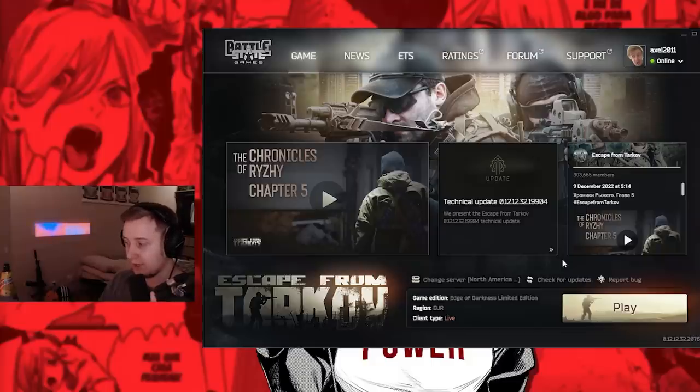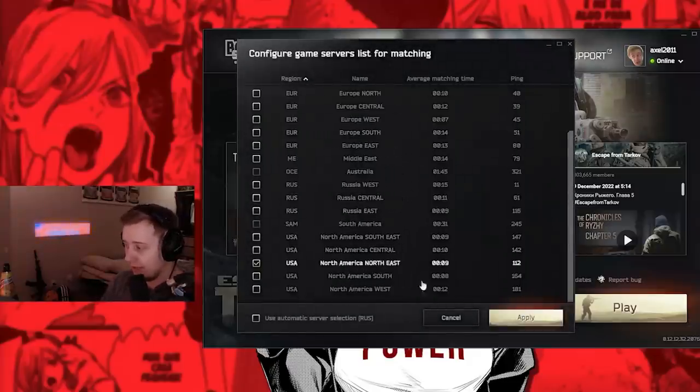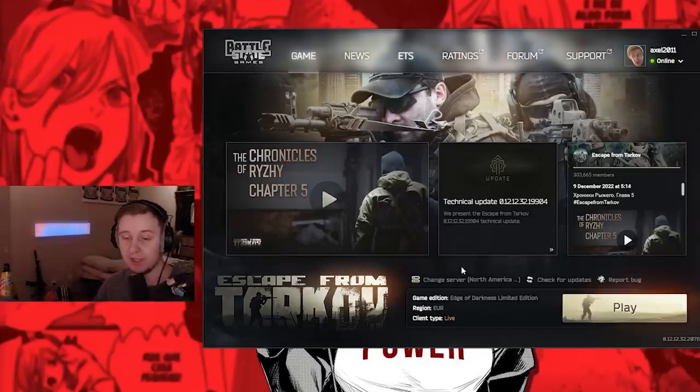Another thing I want to talk about is the download speed. Typically when the wipe hits, download speeds are very low, so don't be surprised — everybody will be getting very slow download speeds and it will depend on your region. Changing your in-game server selection to Europe or NA is not going to make any difference. The only way to select the region from which you're going to be downloading the content is by using a VPN. If you really want to, off you go, but I recommend just waiting.